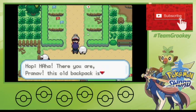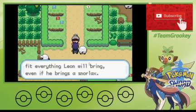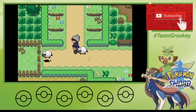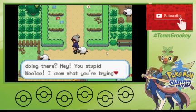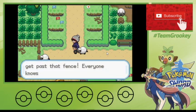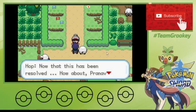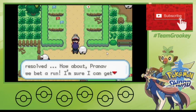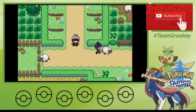Oh, this is Hop! There you are, Pranav. The old backpack is slowing you down — at least it should fit everything Leon will bring, even if he brings a Snorlax. Is that a Wooloo? Don't think that I don't know Sword and Shield — I know it a bit. You stupid Wooloo, I know what you're trying to do. Don't tackle the fence. Everyone knows there are scary Pokemon living at the Slumbering Weald.